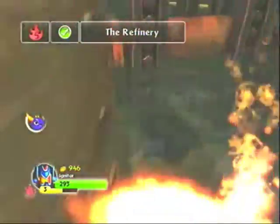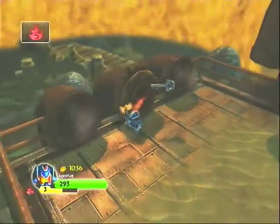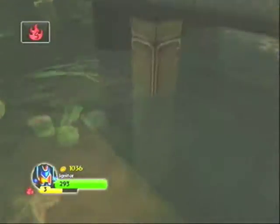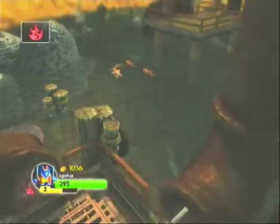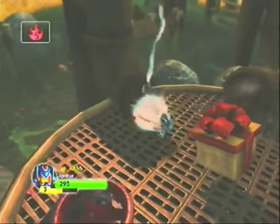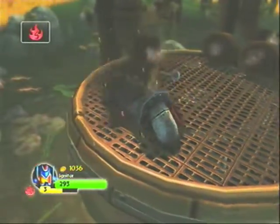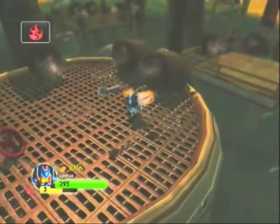Now we come to the fire gate, which is easily the most annoying puzzle in the game because you get reset if you don't make all your turns right. So I went ahead and did it a couple of times and edited a video together for you guys so you can get the hat as well as the legendary treasure all in one try if you watch what turns I made.